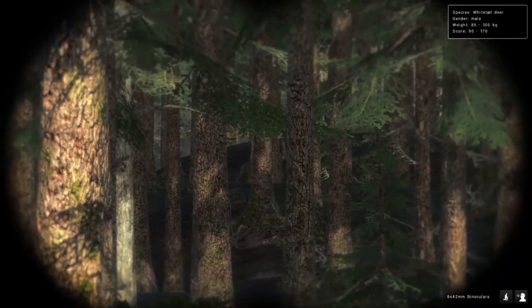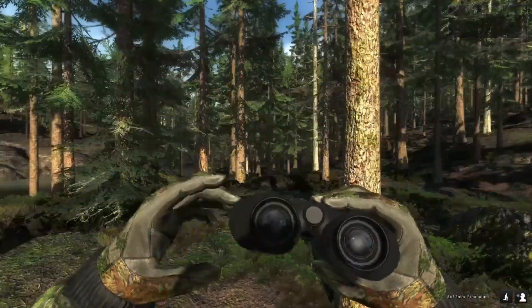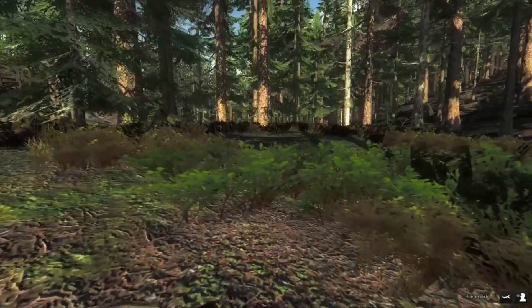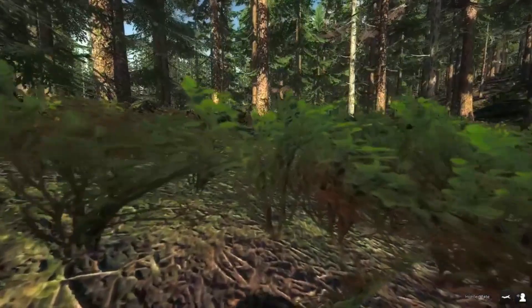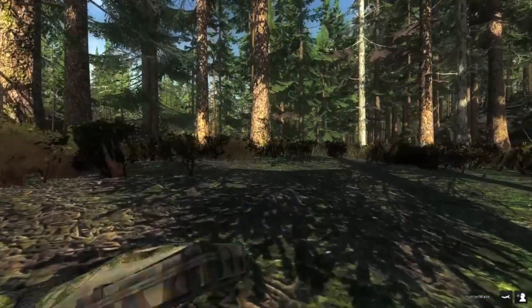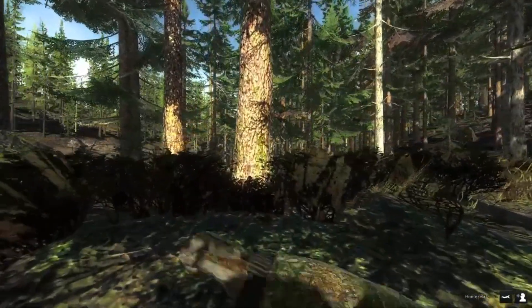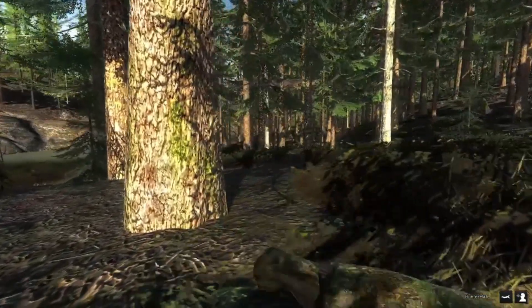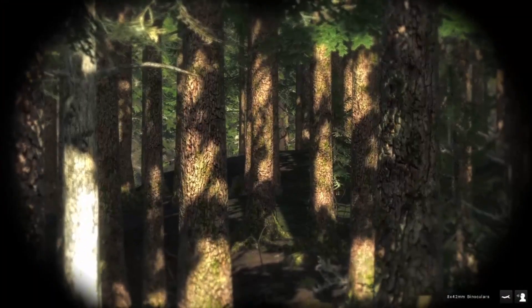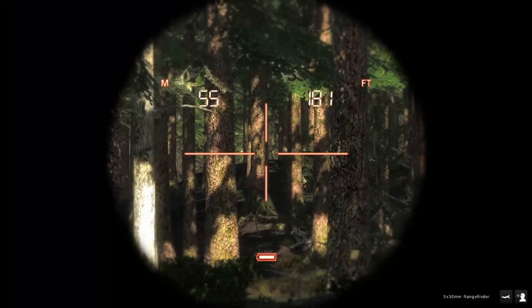Oh, there he is, right there, right in front. All right, so we can move a little bit closer. I don't like using the scope on the .44, because it kind of makes you miss a lot of shots and you aim higher than you're supposed to. I like using iron sights with the .44, but just for this shot I'm going to use it scoped. Let's see how far away he is — 50 meters away.